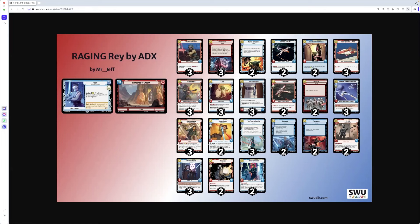Cassian Andor — we like Cassian. Three for a three/five, good stats. You can smuggle him out, which is great, and if you do smuggle him out you can ready the unit. Uncommon, three copies — we're going to see what we can do with that.